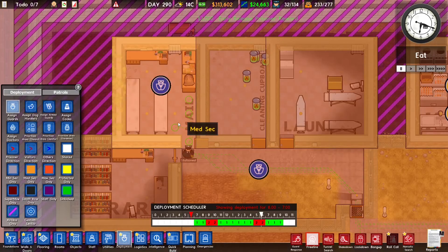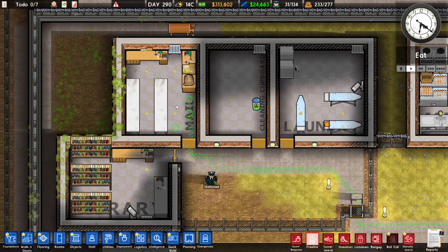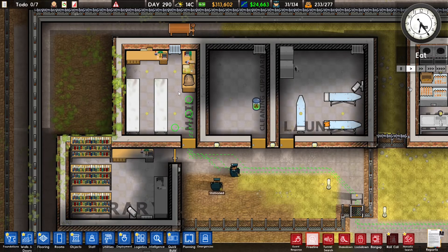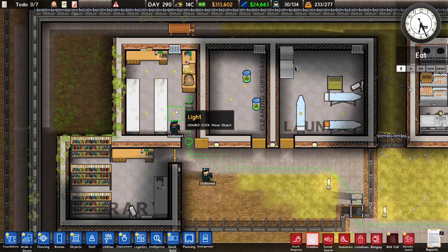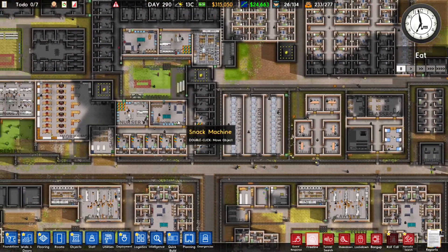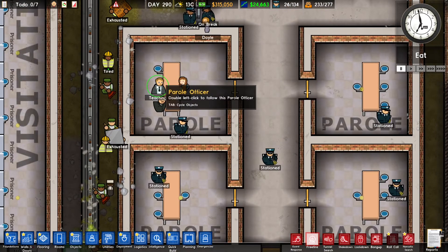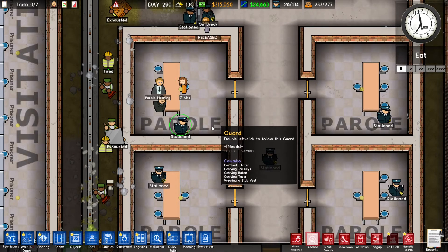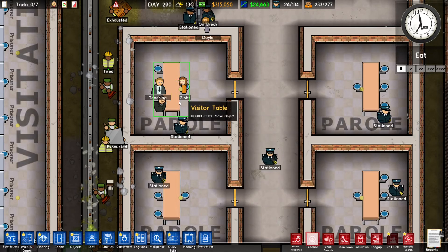If we deploy guards and there's an incident in that area, guards will be automatically called and they will automatically respond to incidents. So when prisoners are fighting or a murder is happening, the deployed guard will call other guards automatically to help. For example, in the parole rooms where prisoners get angry and attack parole officers, I deployed guards because a lot of incidents happen there and I want them to respond quickly and automatically call nearby guards.